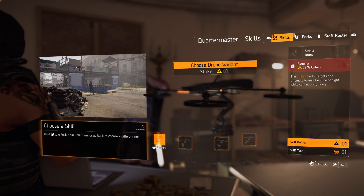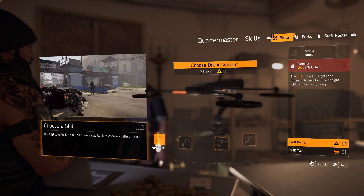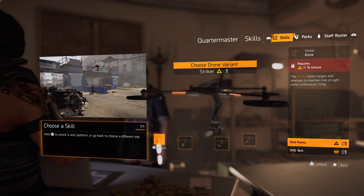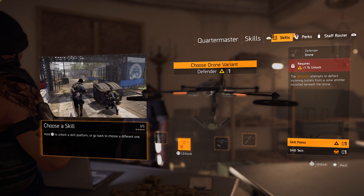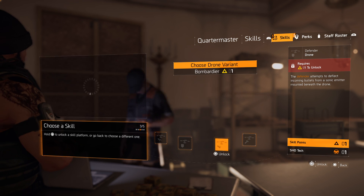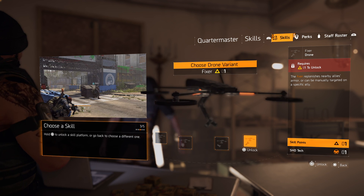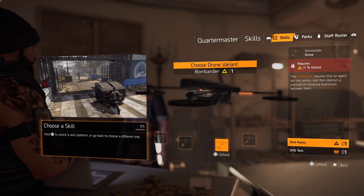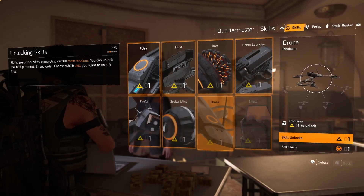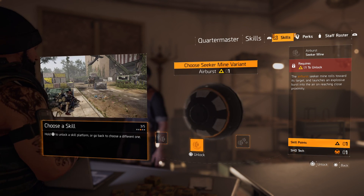The drone — something we've been waiting for since the first game. It was really teased in the E3 trailer for the original Division but never made the final cut, which was disappointing. We've got it now. You can pretty much bug enemies with it, use it to defend, replenish nearby allies' armor, and also drop bombs within a certain area. The seeker mine is also back from the first game — really cool.